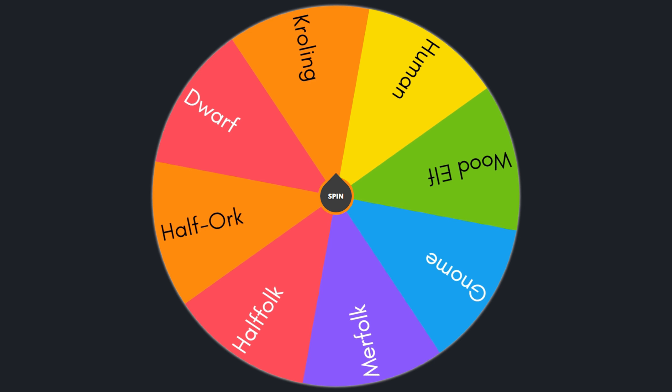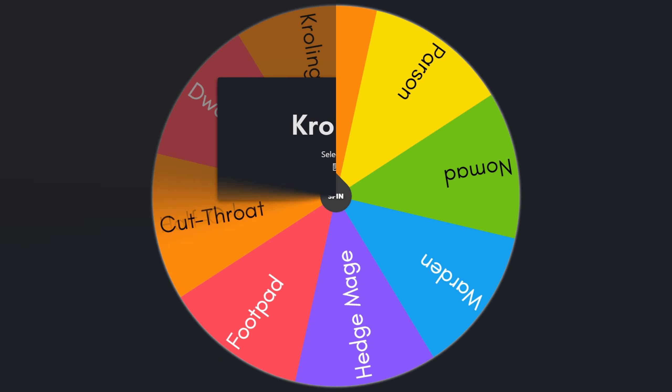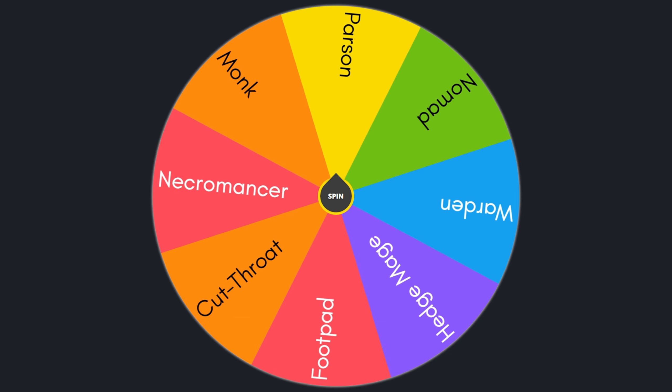We're going to jump right into it and pick a random character. We're going to head over to the computer and use a little spinner wheel, and we're going to pick our character randomly. First, let's pick our race. We've got all eight races on the wheel. We're going to give it a spin and see what we get.